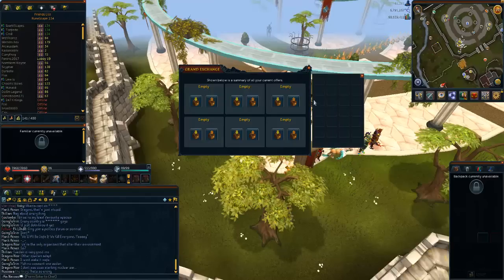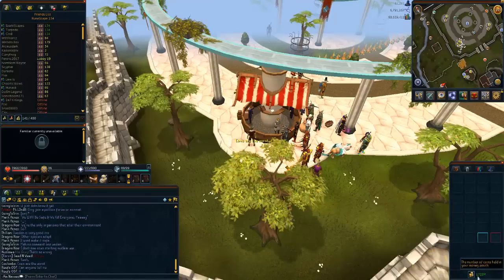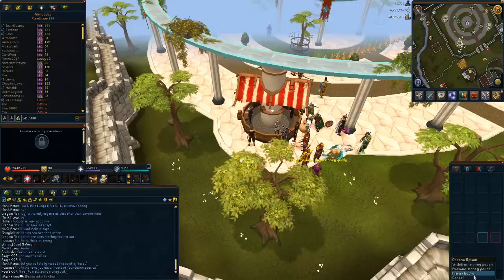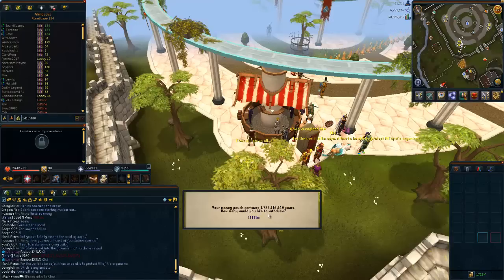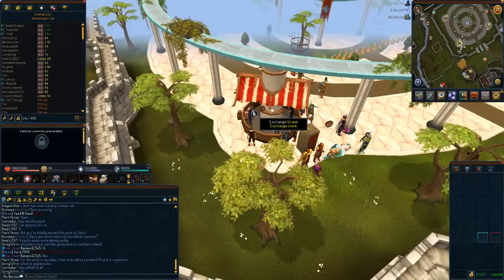Let's get started with the grand exchange — there's nothing in here at all. My white party hat I never bought, so I took it out because I wanted to buy a seismic wand. I've sold the seismics now and I'm just left with cash and some supplies. I've got this amount of money in my pouch — that's 1,723 million. That's how much money I've got in there.